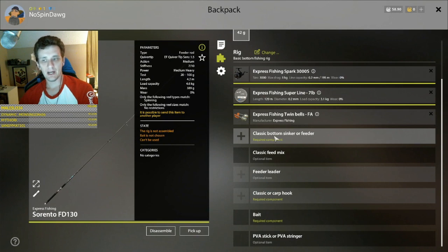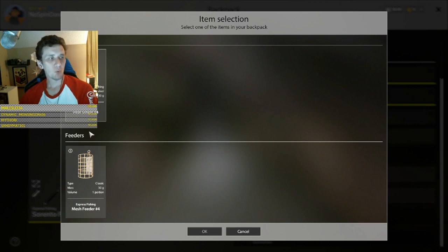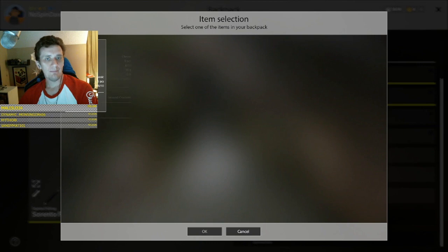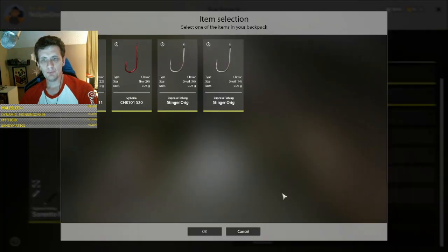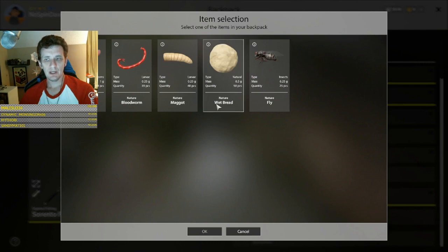We're going to throw a bite indicator on there — this is a feeder rod now. When it comes to the sinker, if you want to use ground bait you've got to put a cage on there, but both the sinker and cage have weight, so they're both sinking your rig to the bottom because this is bottom fishing. We've made some basic ground bait — all it has is crackers. We don't have a leader yet, and then we'll put a hook on. We can go with a 16 for now and see how that goes.